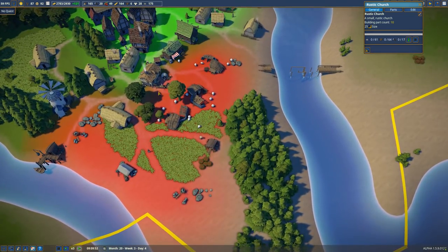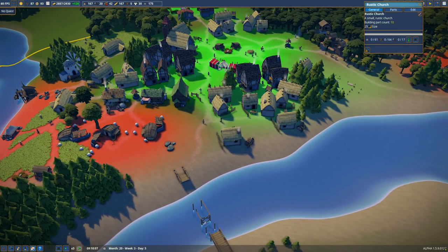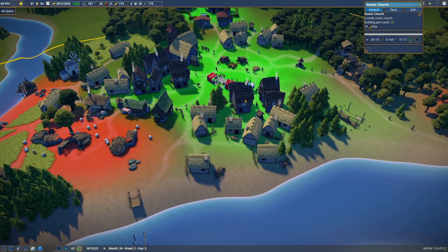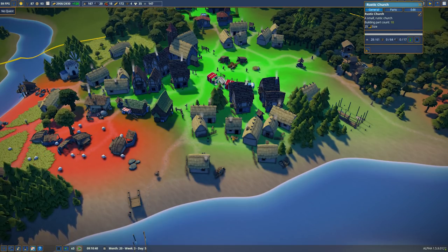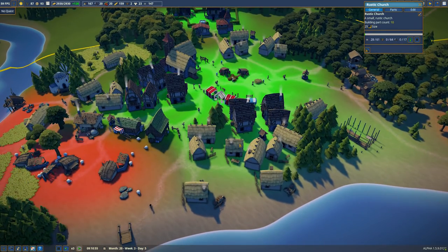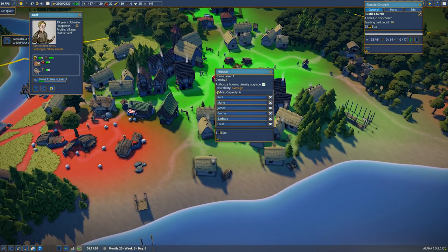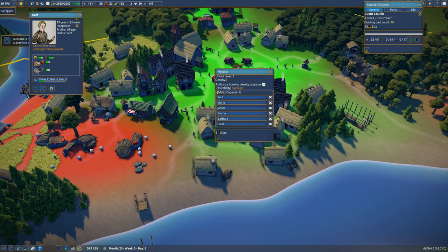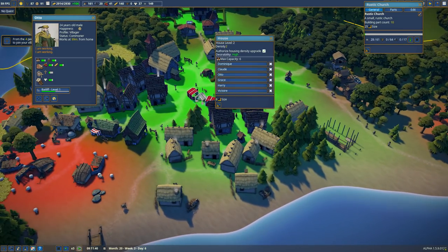The other thing I noticed is I think these houses now have resource requirements similar to Anno. If you've played Anno - we've obviously covered it a lot on the channel - the basic commoners just need bread and water. If you level them up they need some more stuff. The people who live here - Carl for instance, young Carl - he needs a house, water, berries, and faith. That's it, Carl is happy with that.